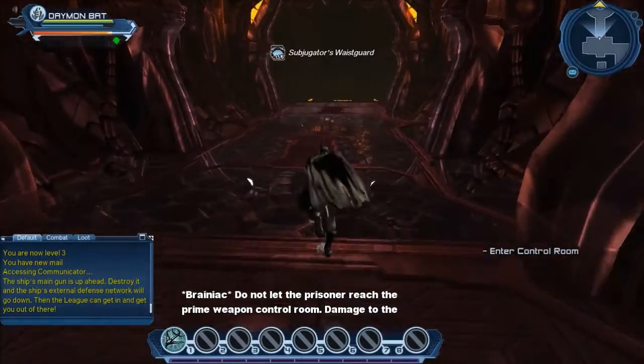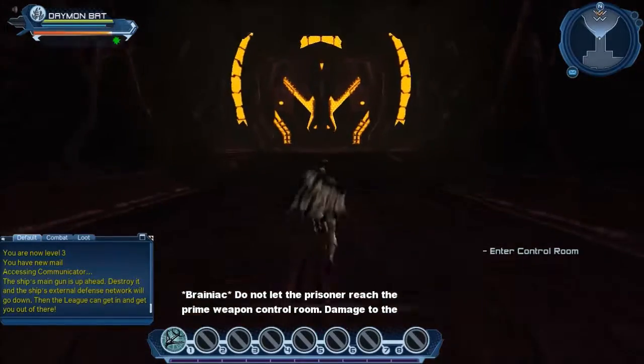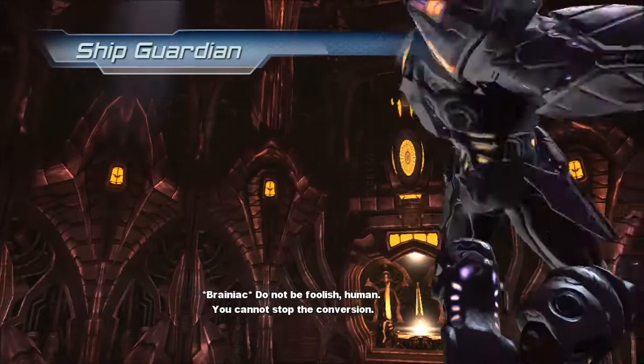Do not let the prisoner reach the Prime Weapon Control Room. Damage to the power couplings will destabilize the ship. Do not be foolish, human. You cannot stop the conversion.